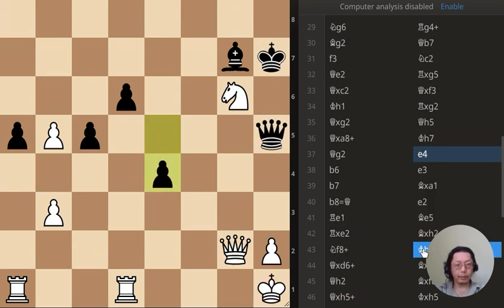And for the next puzzle: the pawn has just moved forward to e4 — what should white do?